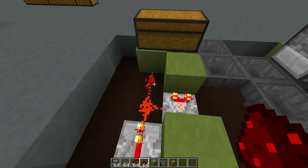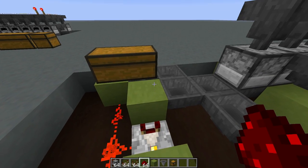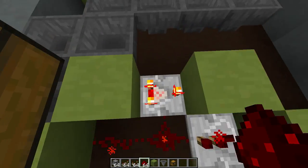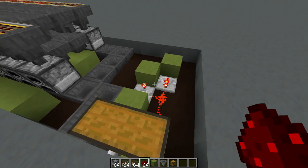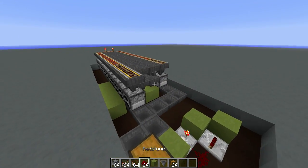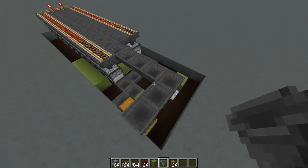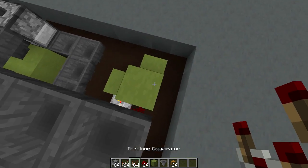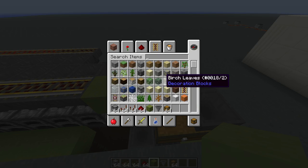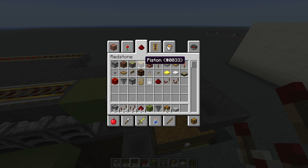Place the second chest on top of the hopper. One important detail: the hopper minecart will suck out items, so the comparator placed on top of the furnace won't trigger unless you have a hopper first and then the chest — otherwise the system won't work properly. Place another torch, then a repeater, solid blocks, and more torches in sequence. The solid block used as part of the encasing here is important for the structure.